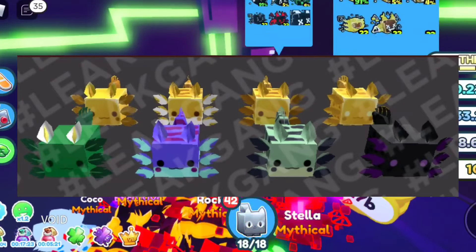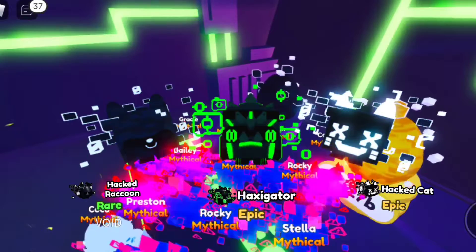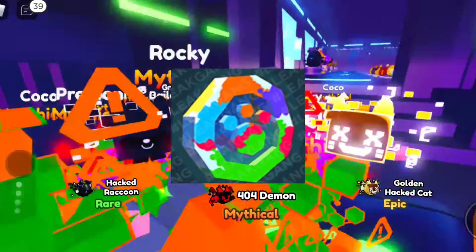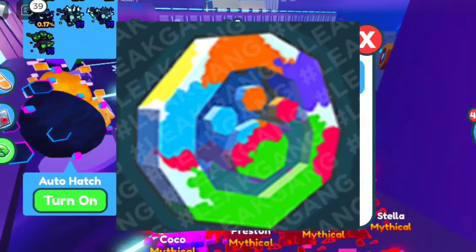Looks like this update is going to include a lot of axolotls. I didn't find that many images, so I'm sorry if this video is not that long. We also got a 404 demon. Now we got this coin — this is the new coin currency, I guess.